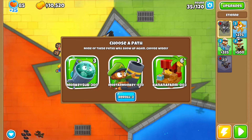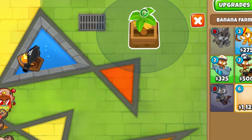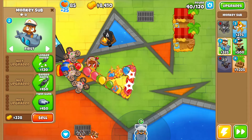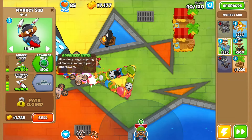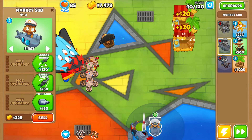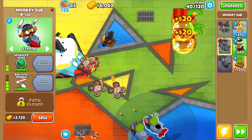After another 10 rounds we get to choose another path, so let's go for banana farms because we want lots of money. Vortex is here, so we're gonna need more damage - just the one super monkey won't be enough. We're getting our ballistic missiles up with advanced intel, targeting strong, so they target Vortex. We can buy another one so we have two ballistic missiles targeting Vortex at all times.